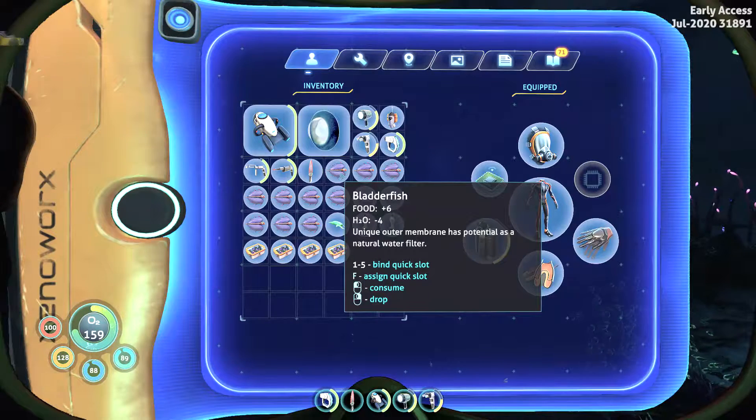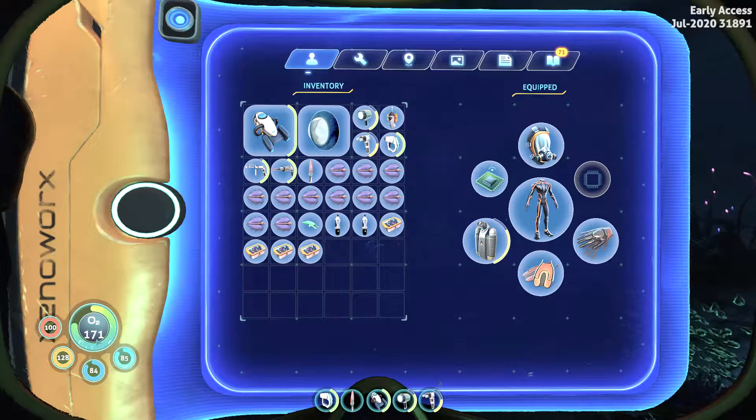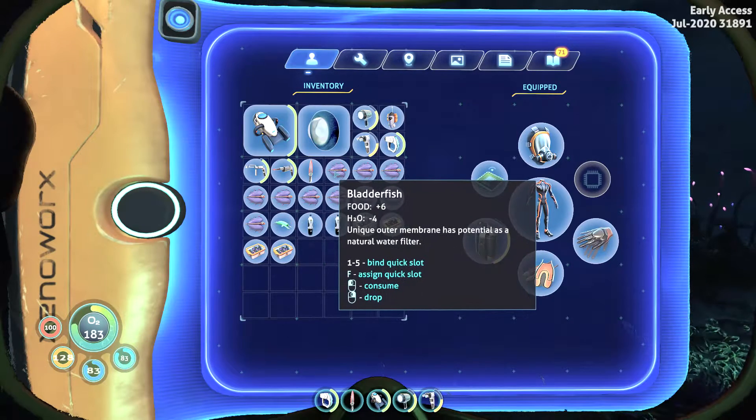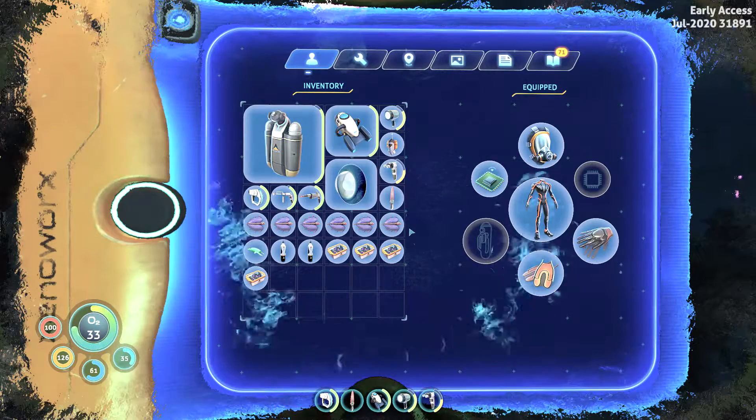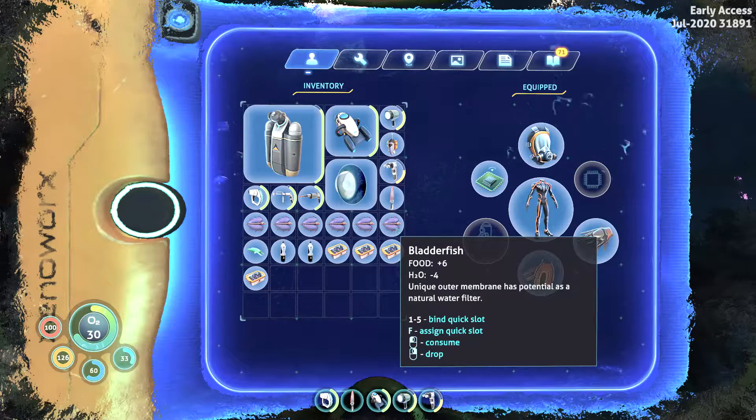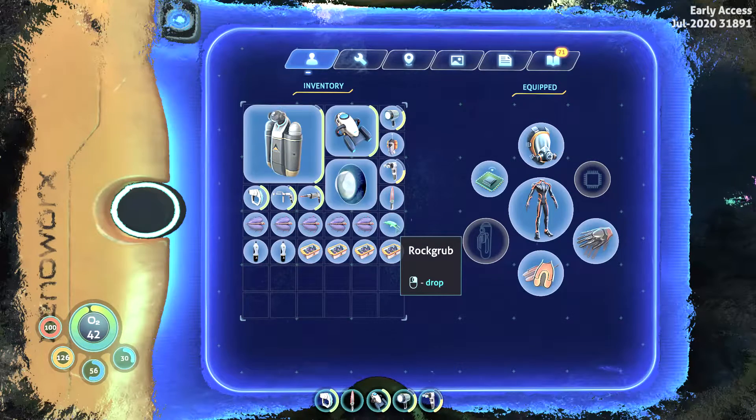The bladder fish also gives you oxygen — and not just a small amount. It actually gives you plus 15 oxygen points. When you start a new game you get a base of 45 oxygen points, so that's amazing — you can replenish one third of your base oxygen supply just by eating one bladder fish. Also, bladder fish don't rot in your inventory.